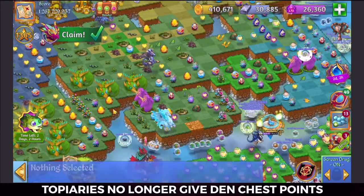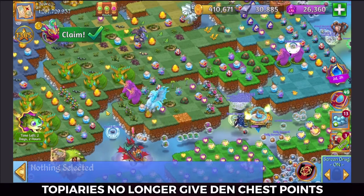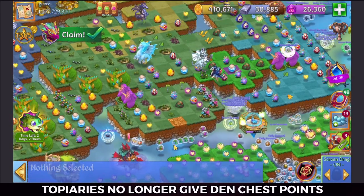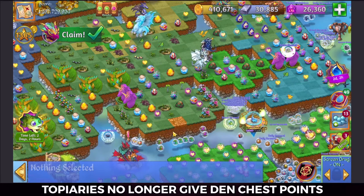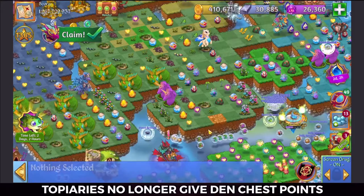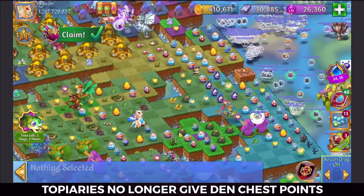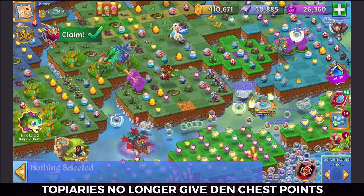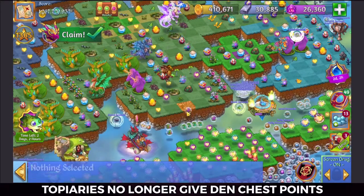Or you could make significant leaps and bounds with points from merging topiaries. This is no longer the case. Now you simply cannot get points for your den chest from unbubbling a topiary or merging them.